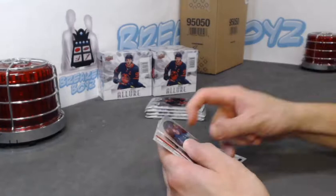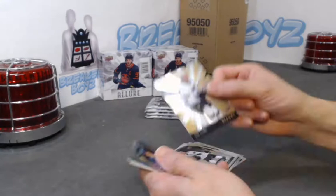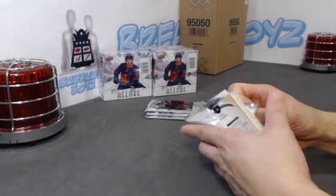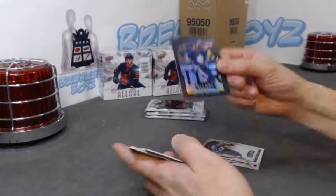Lafrenière base rookie, Connor McMichael red rainbow, grand entrance of Velarde. Connor McMichael red rainbow and the SP rookie. Where's the ink? Austin Matthews black rainbow — this is the steel version. Not numbered — this is the hardest non-numbered insert, the steel variation. Very cool color.